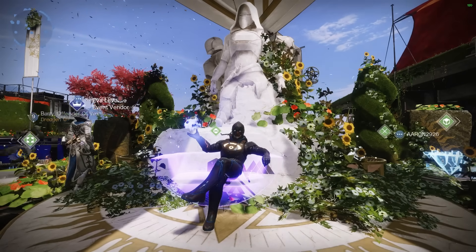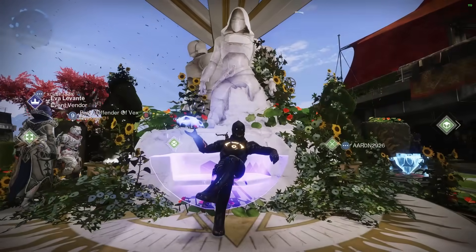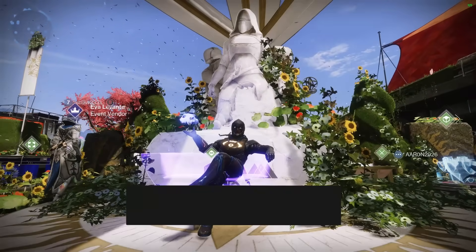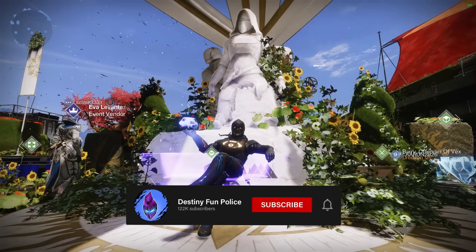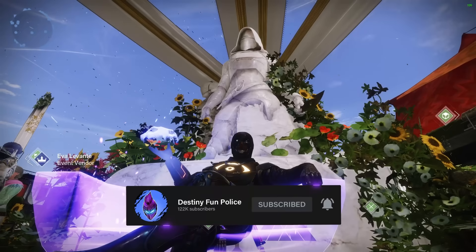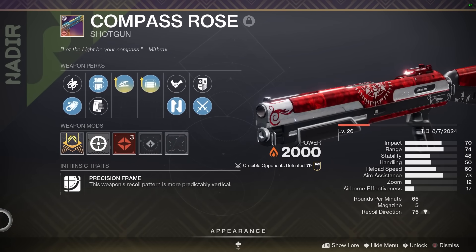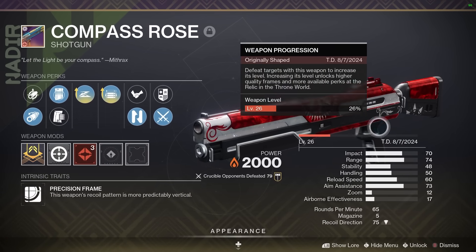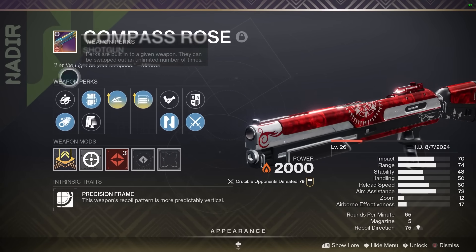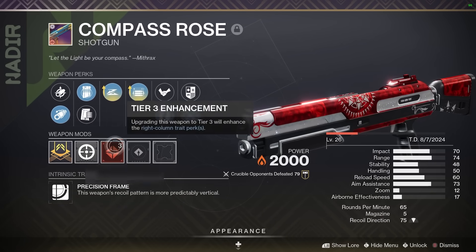Forget slaving away against RNG in that terrible activity - now you can just take part in evil Levante Solstice activities and get your hands on an amazing shotgun. If you're excited to see this weapon in action, smash that like button and subscribe. We're going for 2000 likes. The shotgun is the Compass Rose - a solar precision frame shotgun, identical to the Matador, with some of the best perk combinations in the game. It has Slideshot and Opening Shot, fully enhanced on this roll.